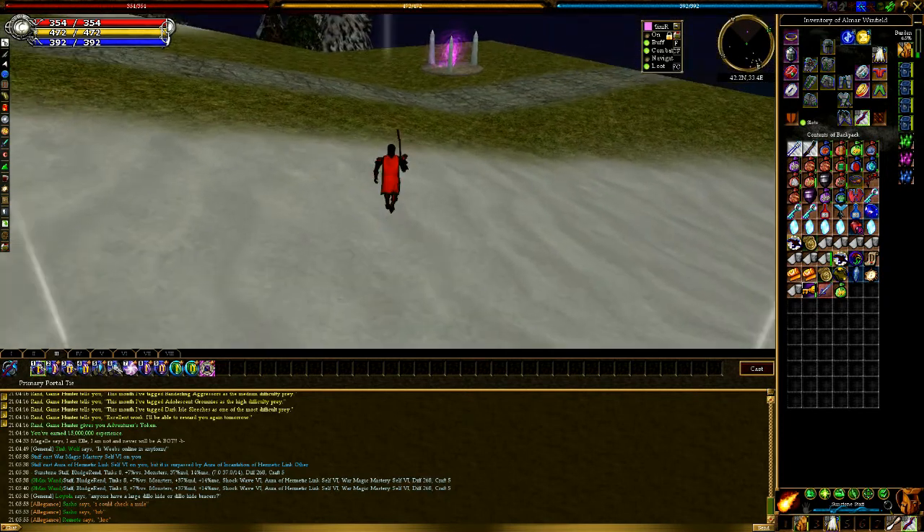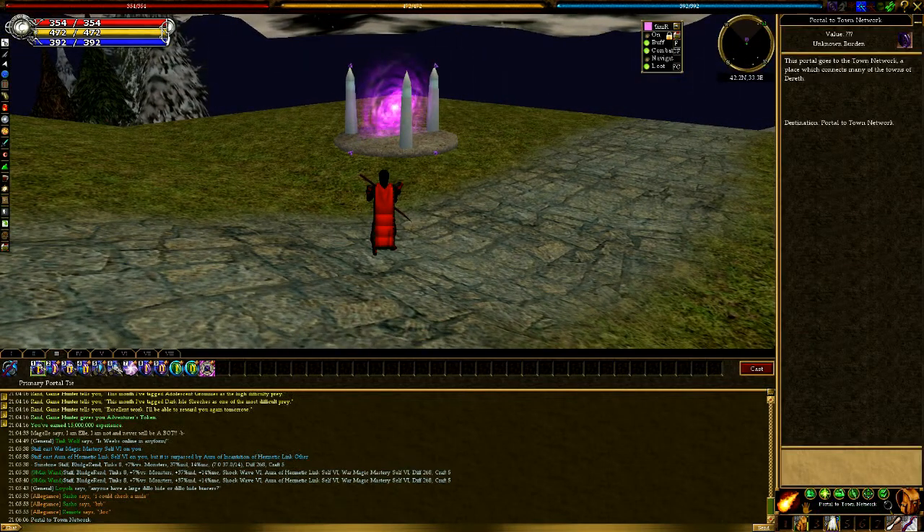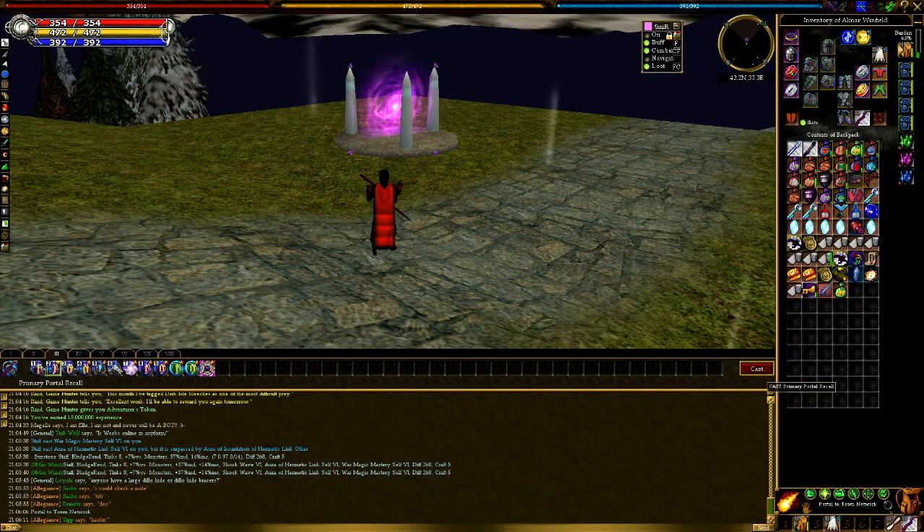Let's take a look at this. You can run over here and check this portal — this is the town network. See how it shows all that information about the town network? This portal can be tied to. If it couldn't be tied to, it would tell you you're not allowed to tie to this portal.